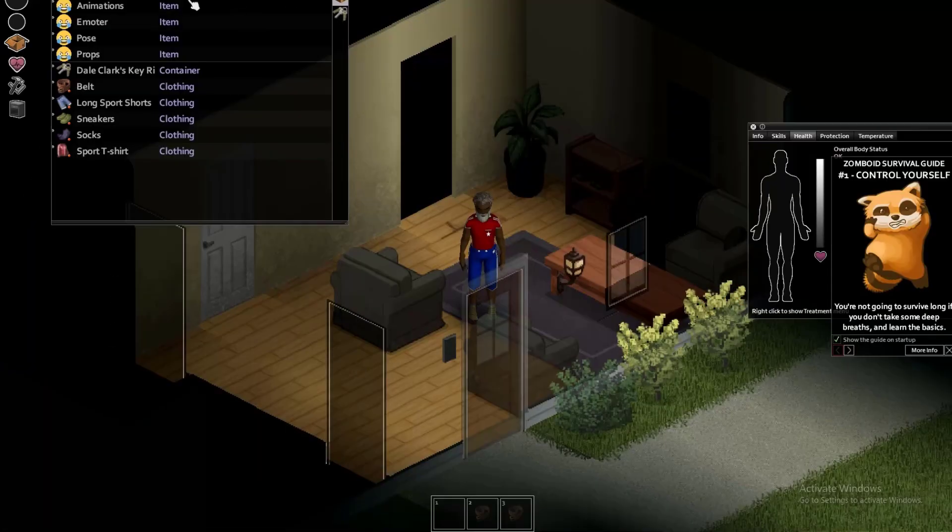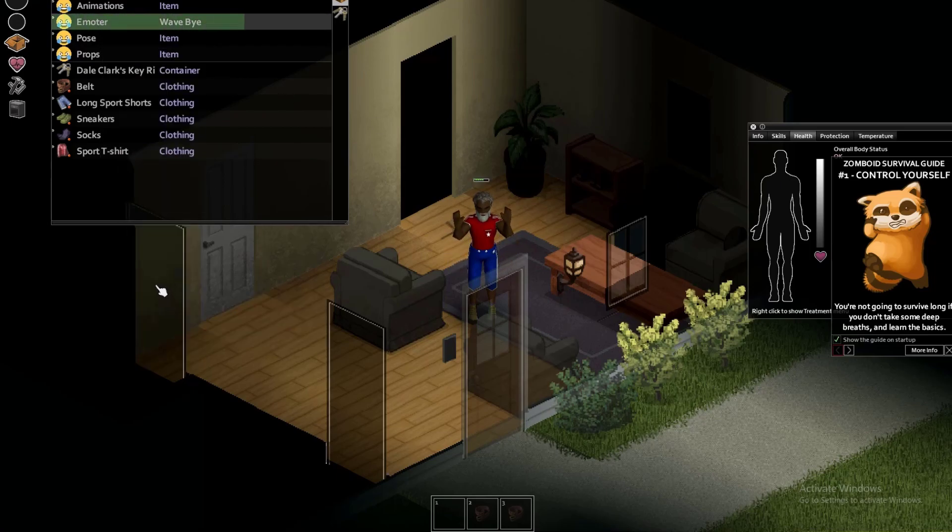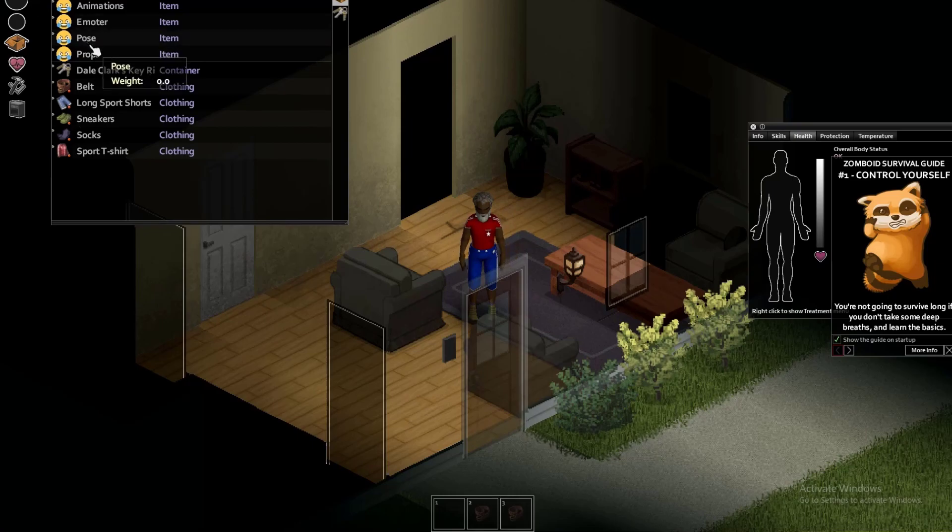So alright, if you just subscribed to the mod, loaded up the game and enabled the mod, this is what it will do. The character role reverts to a default surrender animation. That's because the Steam Workshop does not import the XML files correctly. So we're going to fix that.